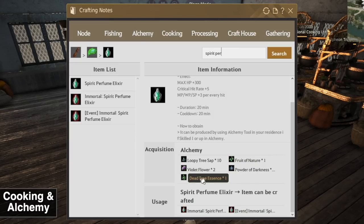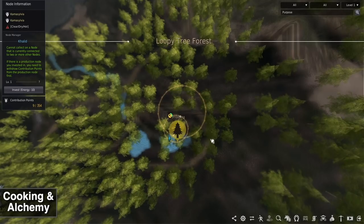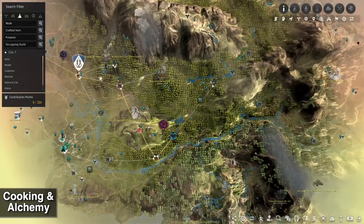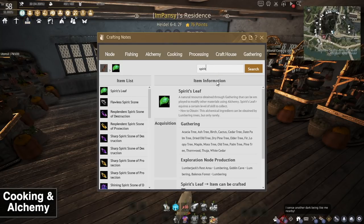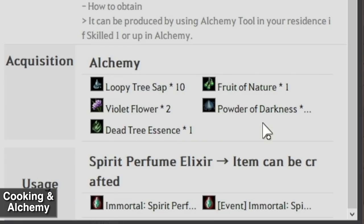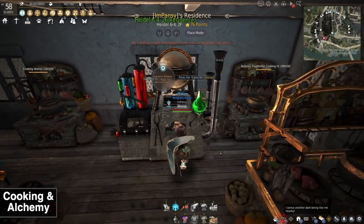I always have a worker at Loopy Tree Forest and have almost 10,000 Loopy Tree Sap. For the rest of the items, I always keep a pre-order. Fruit of Nature and Dead Tree Essence are items you'd always want a pre-order on — especially Fruit of Nature, which is really high in demand. Violet Flower fills in really slowly, but you can gather it. Once you have all the items, you can start putting them together with an alchemy tool and profit.